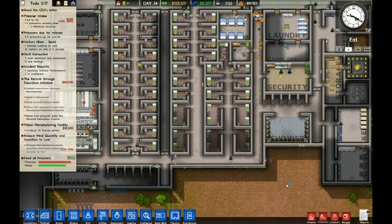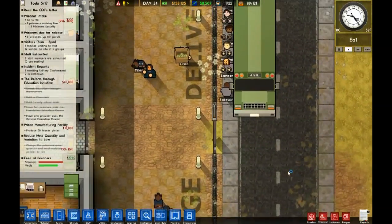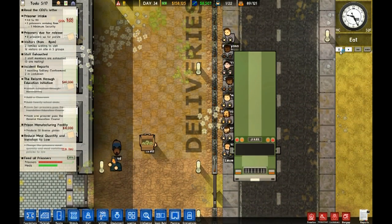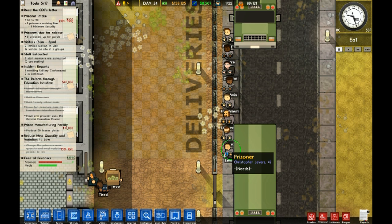We'll wait for these guys to get here and we will pause the game. Oh, there they are all coming. They're going to get them out right here. I'm going to see if any of these guys are... Christopher Leavers. Carl Larson. Sander. Lawrence. Hans. Team the man — however you say his last name. Duncan.